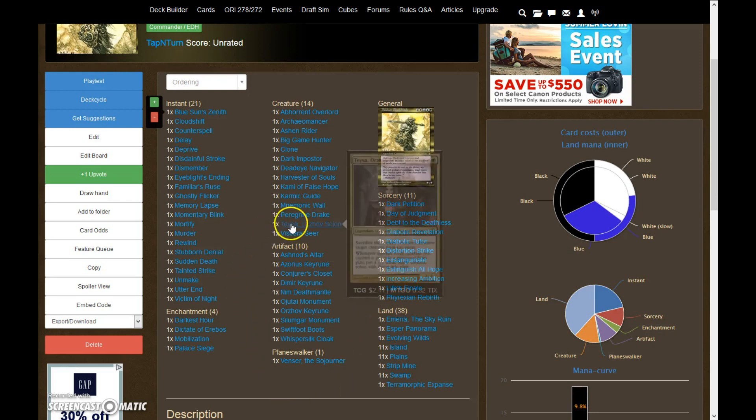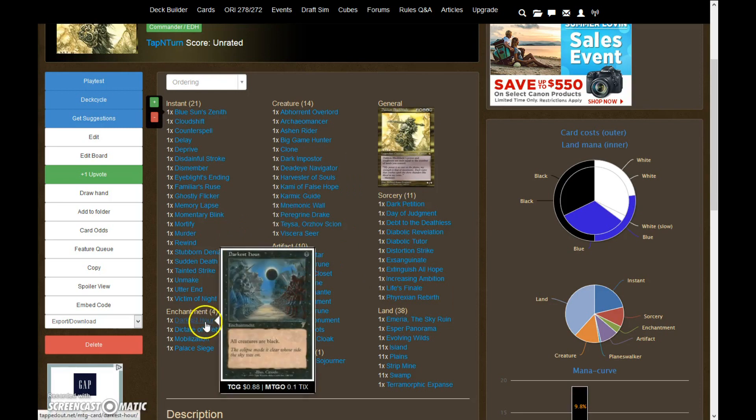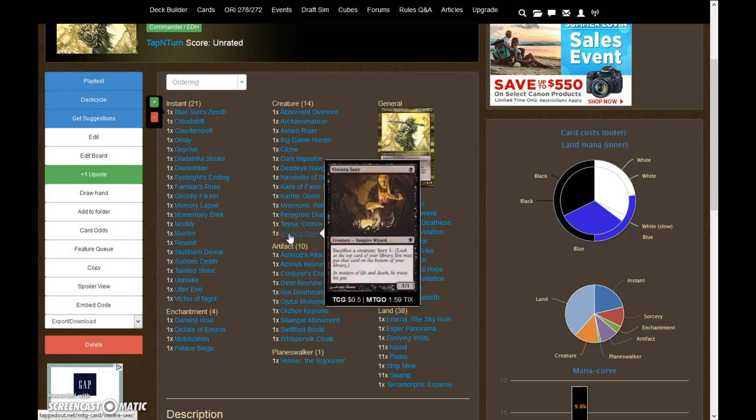Another great combo is if you have Teysa down. You can sacrifice three white creatures to remove a creature from the game, or whenever another black creature you control dies, you get a 1/1 white spirit. If you also have Darkest Hour down — which makes all creatures black — when one of your creatures dies with Teysa on board, it will be replaced with a 1/1 white spirit that immediately becomes black because of Darkest Hour. This gives you infinite creature generation. Add Viscera Seer: sacrifice a creature to Scry, it gets immediately replaced by a 1/1 spirit that becomes black, sacrifice it again to Scry again. From that point on you have perfect draws, and once you get the card you need, you win the game.